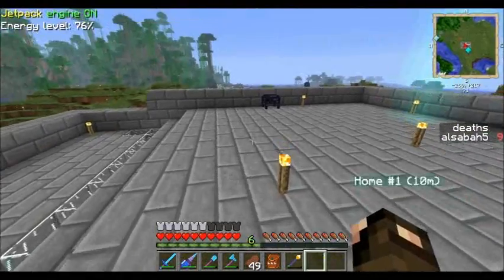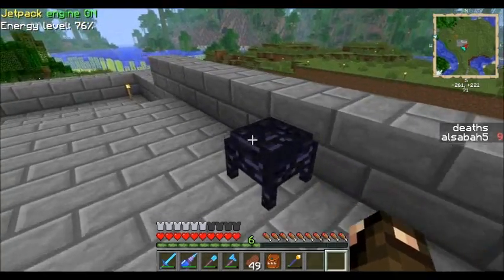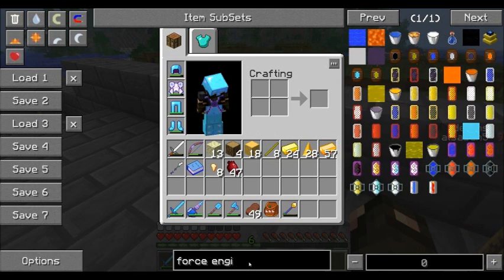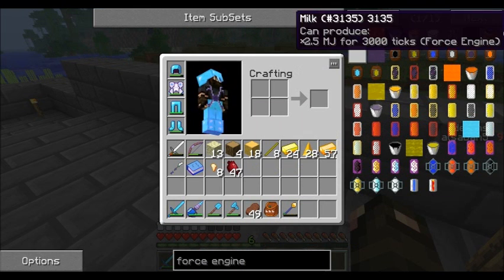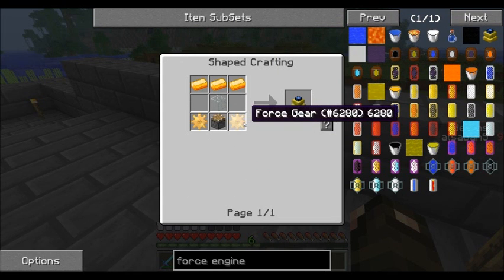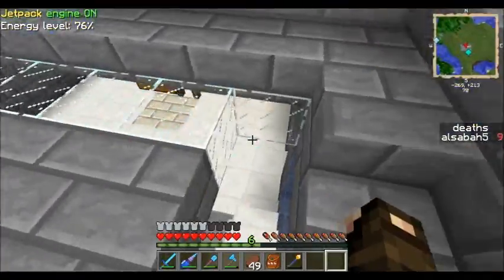We don't have a crafting table up here - let's get one. There we go, plop that down. So this is the basic interface - I'm actually going to make a force engine, which is right over somewhere - there it is. Let's get out of cheat mode. Force engine - so we need eight force. How do you make a piston again? Just cobble, wood, iron and redstone. Let's go get those.